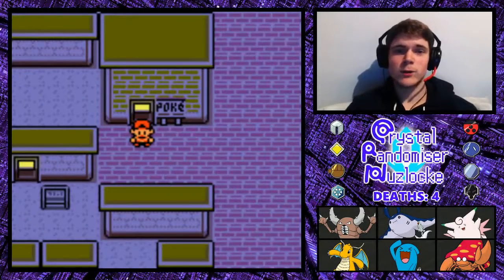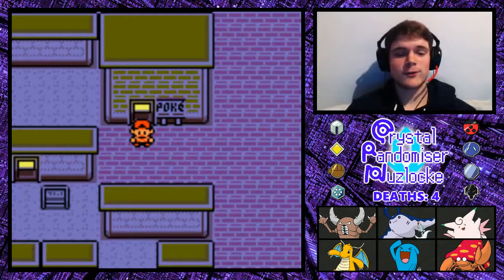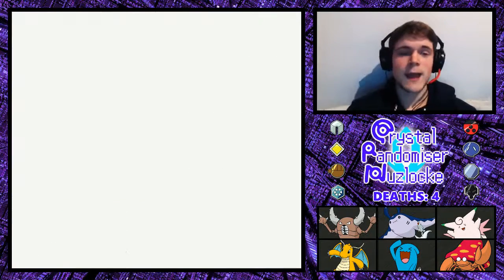Hey guys, HanumT here coming at you once again with more randomised Crystal. On the last episode we took down the Mahogany Gym and its leader Price. We also tried to get an encounter over at the Whirl Islands. Yeah, that certainly went down well. Anyway, moving on.